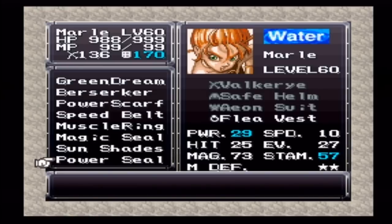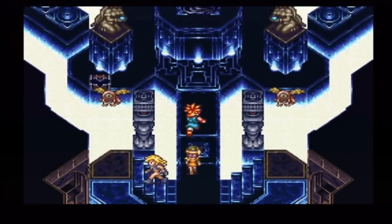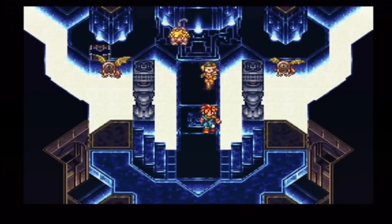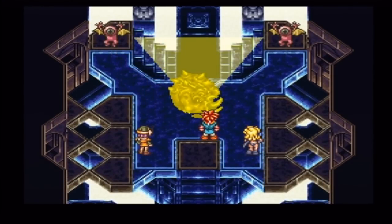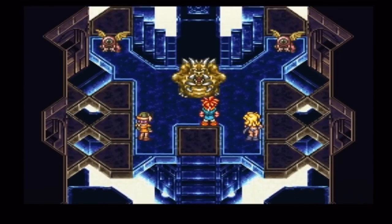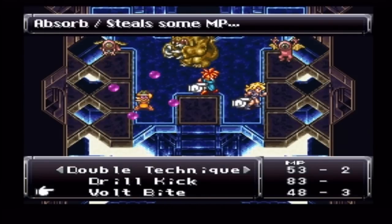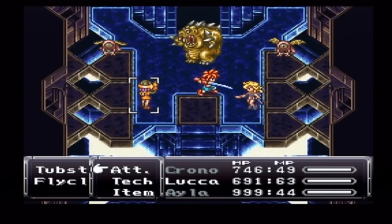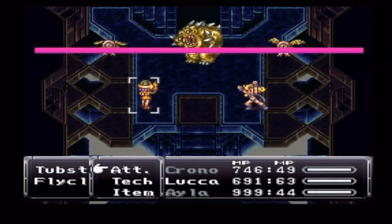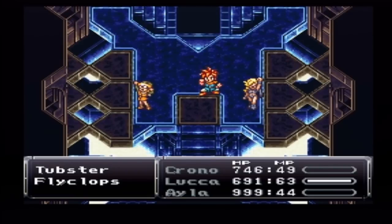Isla would be the best person to benefit from the power seal because power does not factor into Marley's or Luca's shots — they go by hit. I get a lot of messages asking why I don't use a lot of dual techs, so I'll start using some. I don't use them because usually a character's single attack does just as much damage as a dual tech — that's why I don't like to use them all that much.